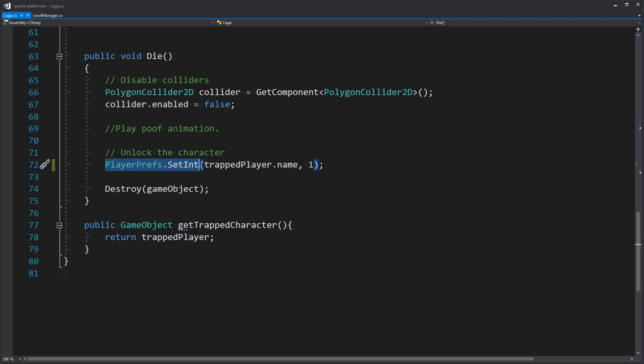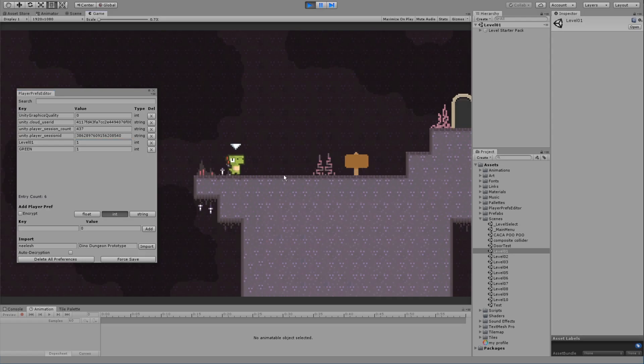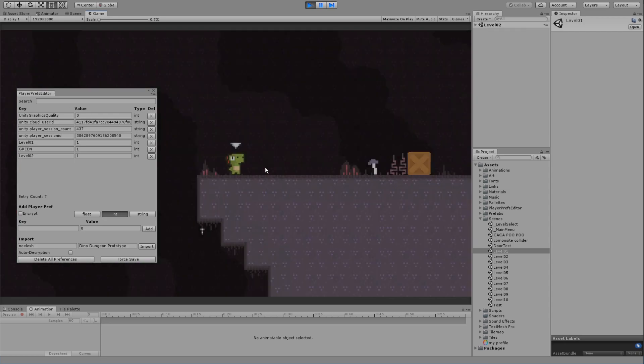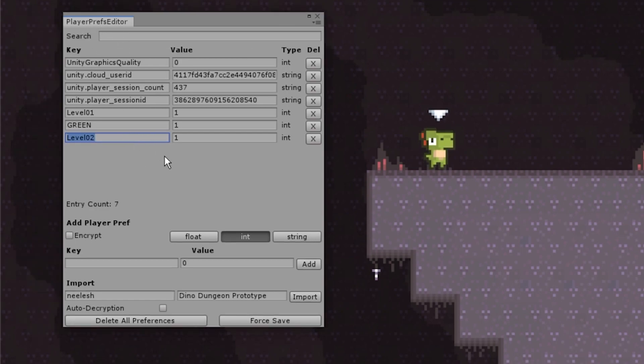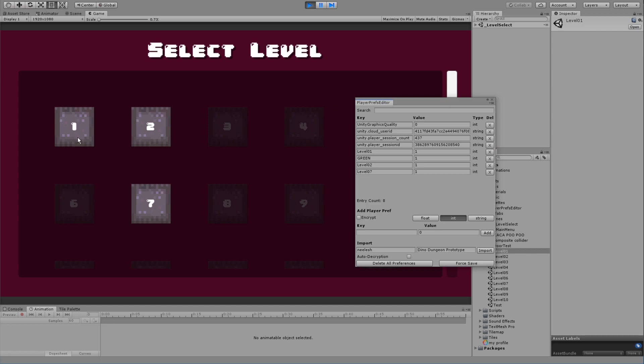All along I've actually been using PlayerPrefs, and PlayerPrefs are actually really excellent for prototyping a game. As we can see here, I have level one unlocked because I'm in level one and have my green dinosaur unlocked — these are the PlayerPrefs. You have a string which is the key and a value which is the value. As you can see, if I play the game and get to the next door, level two unlocks. Since I'm using the PlayerPrefs editor, I can add my own PlayerPrefs — let's go get the red dino in level seven by typing level seven and then one. I can now go to my level select and as you can see, seven is unlocked, and the level select is using these PlayerPrefs to know what levels I can go to.